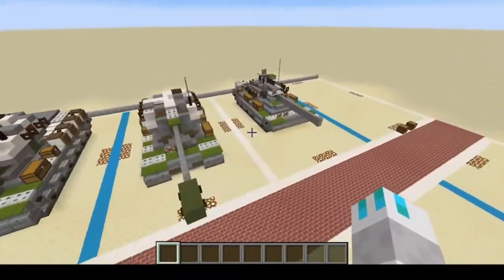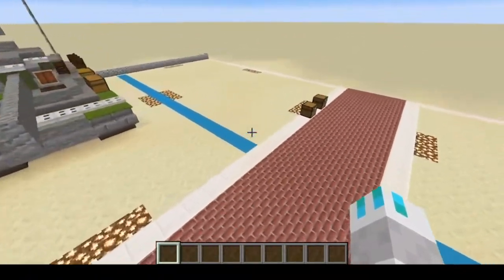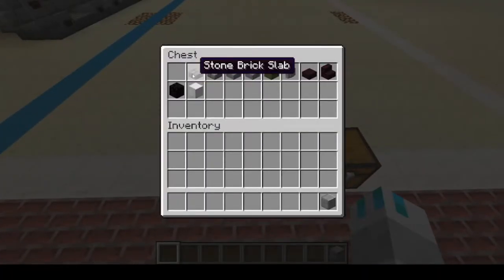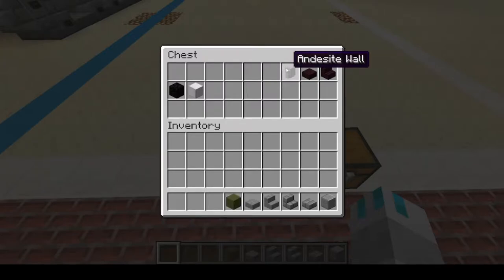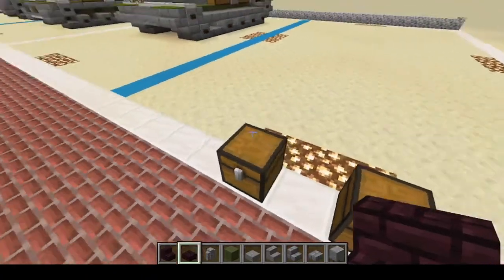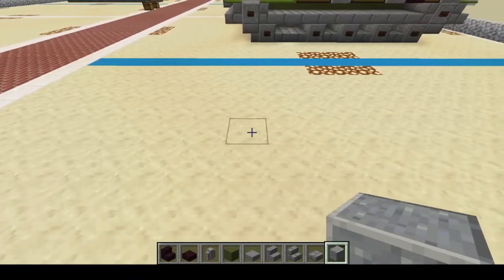All right, here we are at the T-55, so let's get started. Today you'll be needing: polished andesite, stone brick slab, stone brick stair, stone stair, stone slab, green terracotta, andesite wall, another brick slab, another brick fit, another brick stair, a block of coal, and an iron block later on.